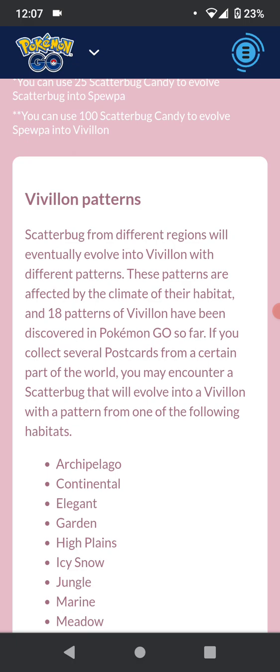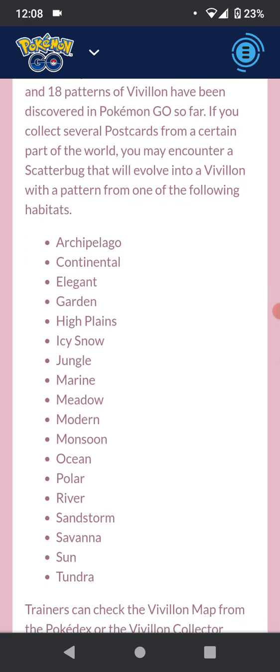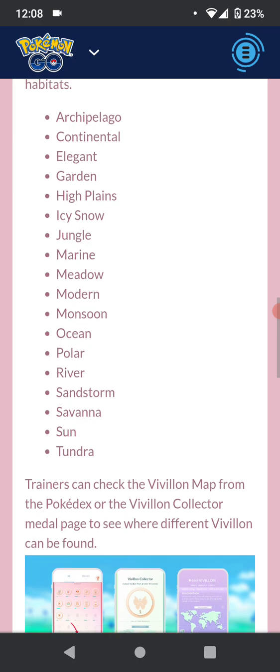Vivillon patterns come from all different regions of the world. There are 18 different patterns: Archipelago, Continental, Elegant, Garden, High Plains, Icy Snow, Jungle, Marine, Meadow, Modern, Monsoon, Ocean, Polar, River, Sandstorm, Savannah, Sun, and Tundra.